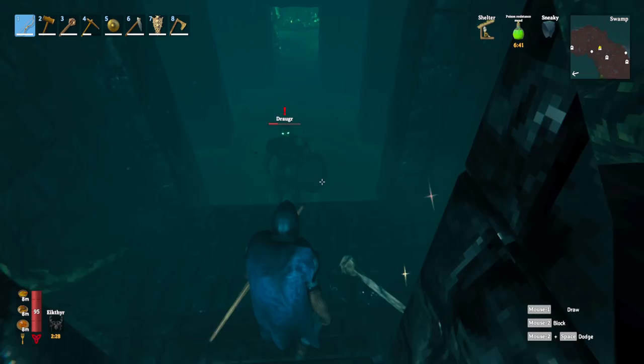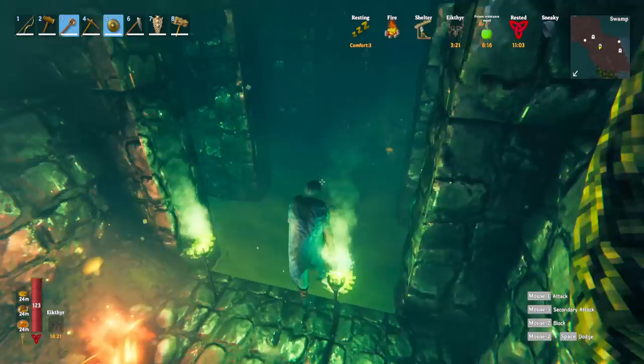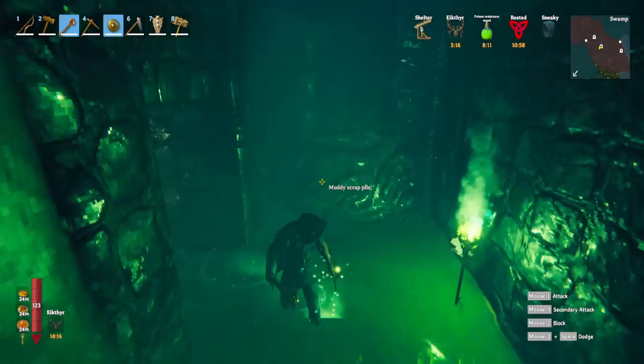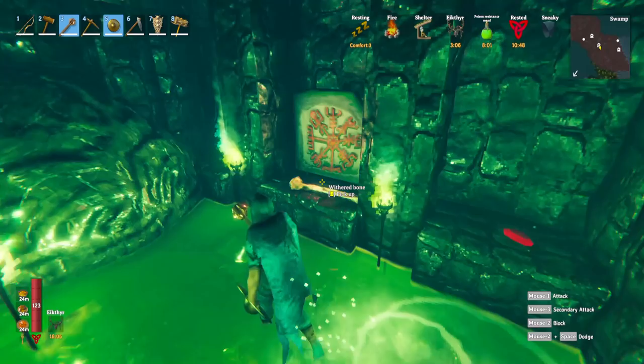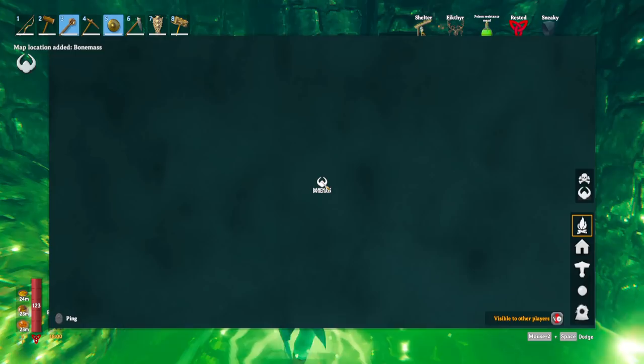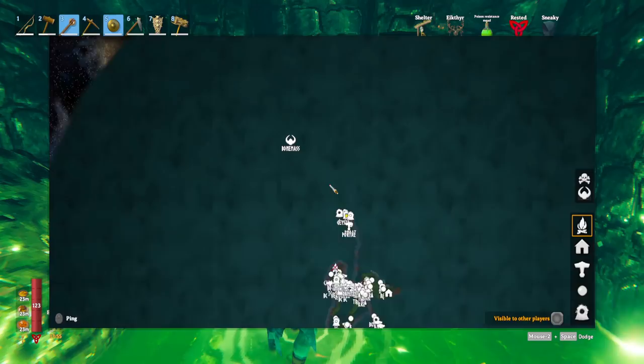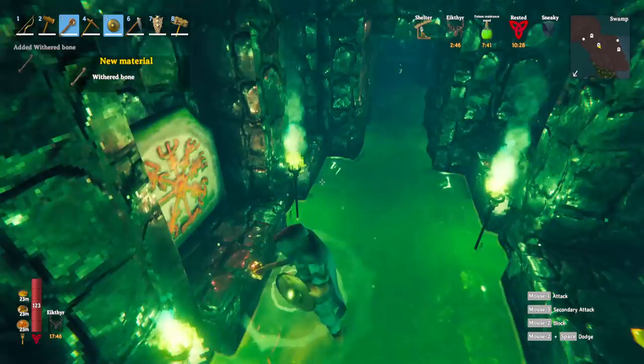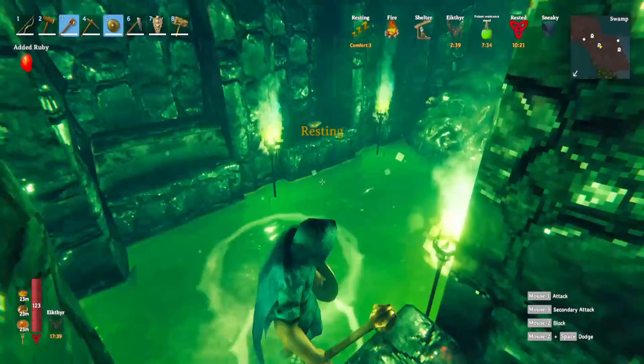As you can see, standing up here on the ledge if a dragger tries to get you, you can step back and he can't reach you — you can stagger him and get hits in, or use your bow from safety. This is a nice safe area at the opening of the crypt to maximize, especially on your first visit before you have iron gear. Inside the lobby we found a runestone — this is how you find the bone mass location, one of the biggest goals when raiding crypts.